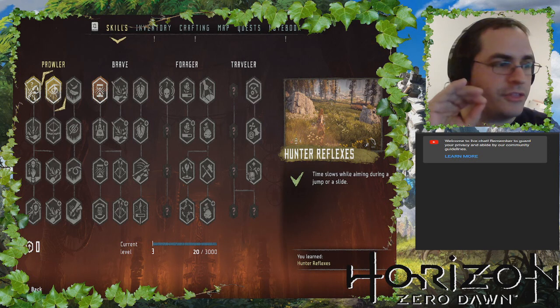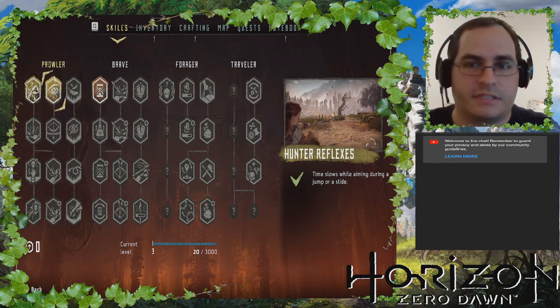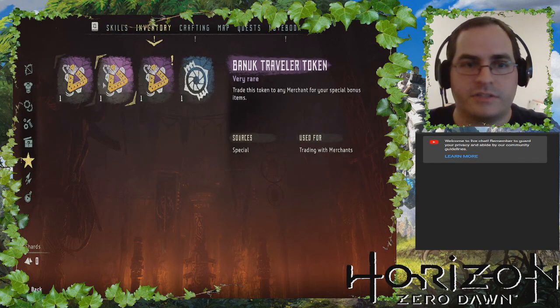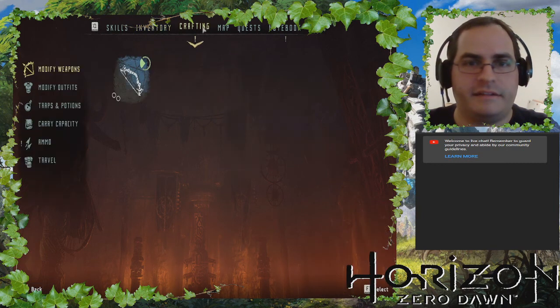So we have done three out of 16 available skills, and hopefully these three will give us a good start. What is this — a Karja trading token? Was that like a DLC thing that got added? I don't know.